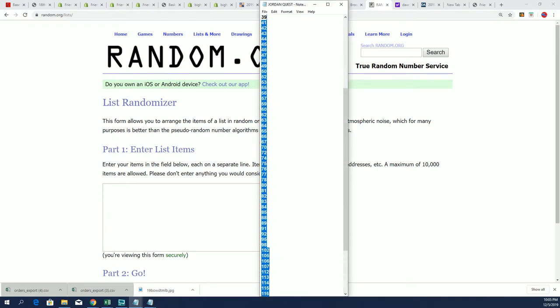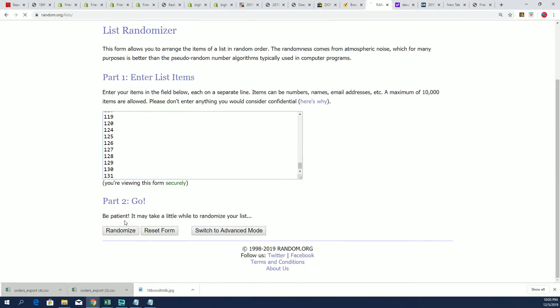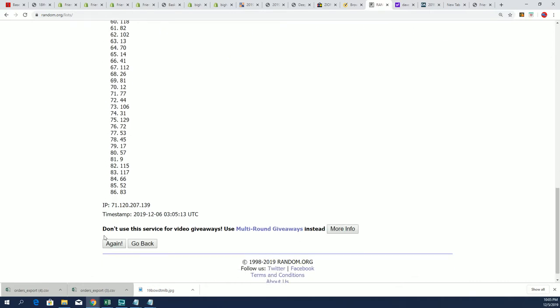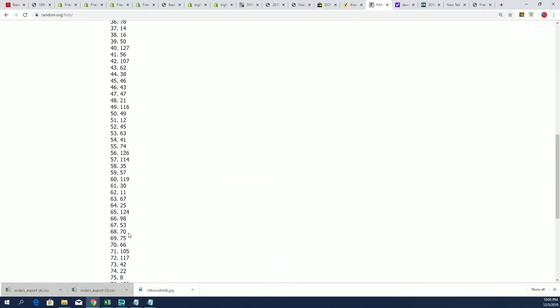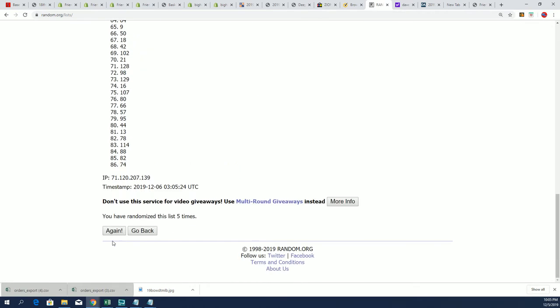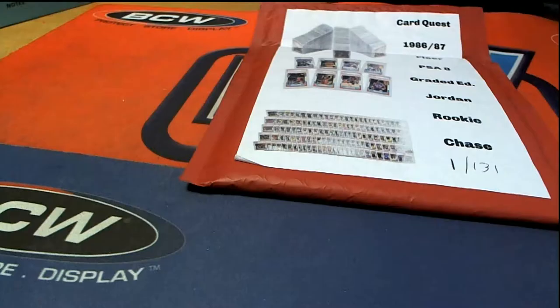I'll pull that box down. Seven times through to figure out what box we're opening — our box will be on the top. It'll be a lucky box, come on lucky number seven! All right, so we're going to do 26. Box 26 is going to be the one we open up, so I'll be grabbing 26.